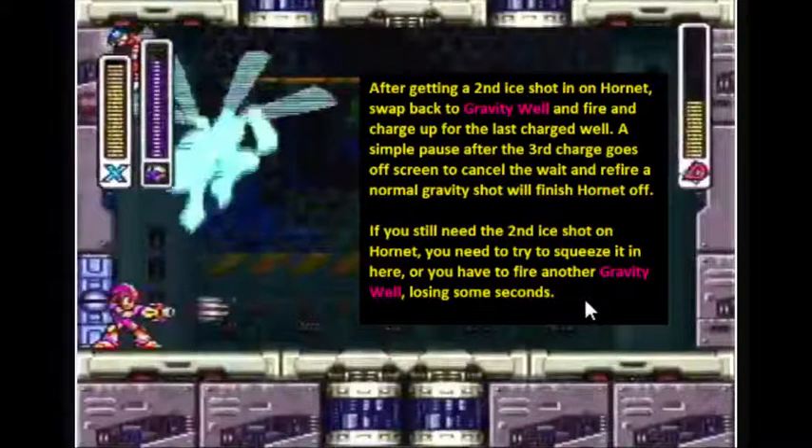If you can keep track of the damage: six from the very first charged Gravity Well at the start of the fight, then one point from an ice shot — that's seven. Then an uncharged Gravity Well for four more — that's eleven. Then the second charged Gravity Well for six more — that's seventeen. Then another ice shot for one more — that's eighteen. The second uncharged Gravity Well brings it to twenty-two, leaving him with ten health. The third charged one will deal six, and the third uncharged one will deal the last four to kill him. Those two ice shots were important because they save you the time of shooting a fourth charged shot — if you had to shoot more gravity wells, you lose time, because it's very slow.